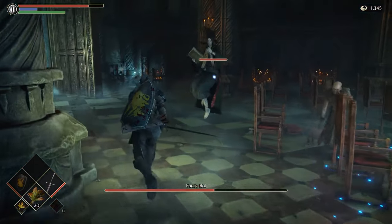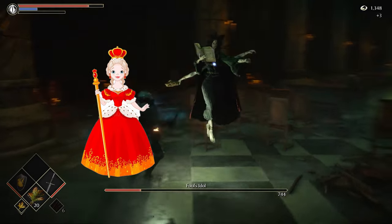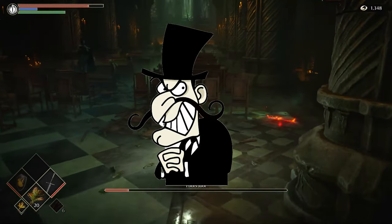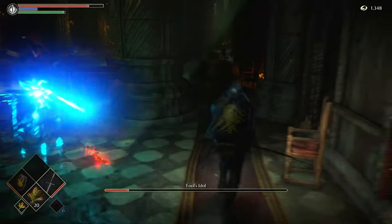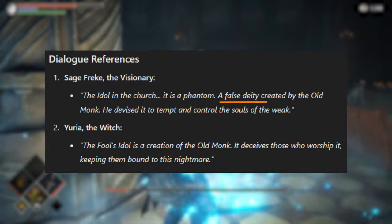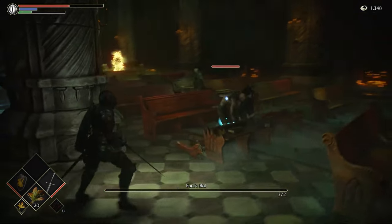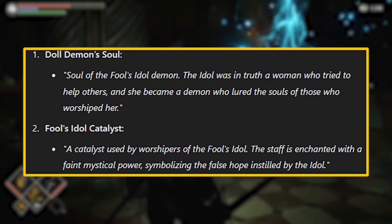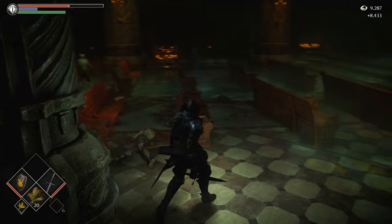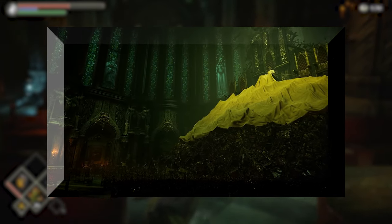Fools Idol is the first boss on our list that has some substantial lore. Latria was ruled by a queen who faced a tragic downfall when a malevolent figure arrived in the kingdom. The Old Monk overthrew the queen and imprisoned the inhabitants, corrupted with a maddening thirst for knowledge and power, experimenting on prisoners and warping bodies and minds. The Fools Idol was created by the Old Monk as a way to deceive the prisoners and give them false hope, ensuring they remained docile. It is not a living being — it is a construct, reanimated by a disciple to reinforce this image of divinity and eternal power. I really like how the themes of lore and gameplay harmonize, and it sets up the final boss of this archstone as quite the villain.